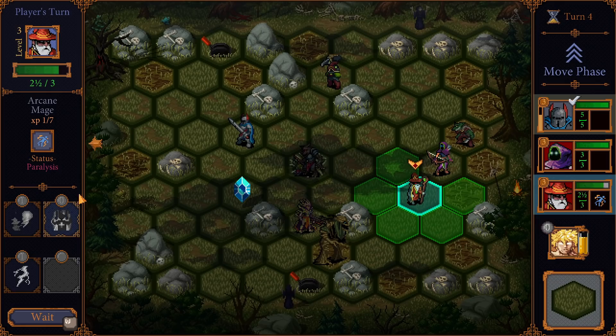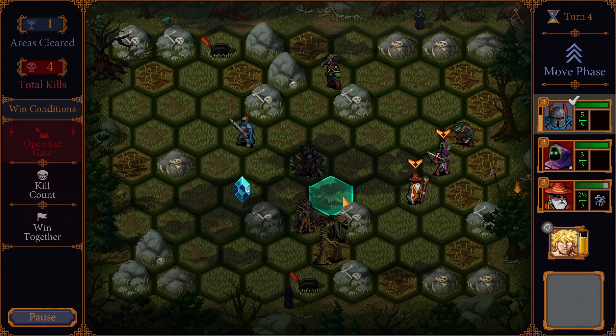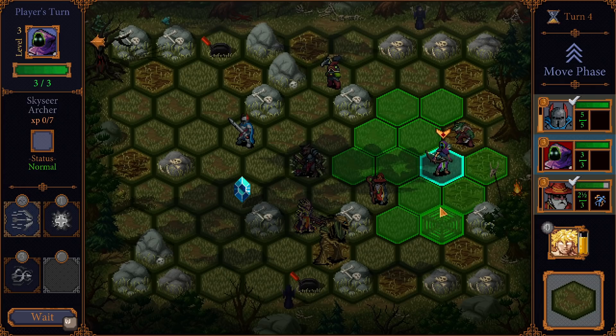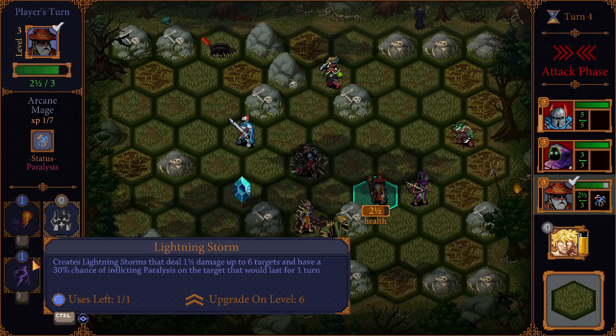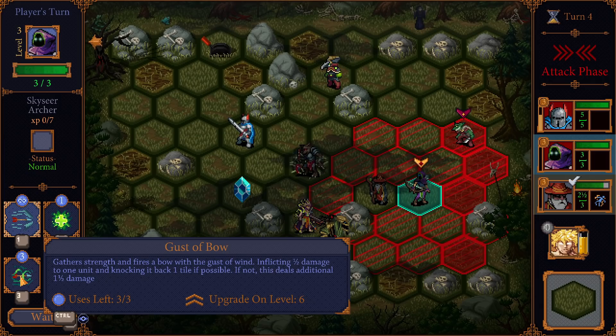Your attack does not have unlimited uses? So this mage is... Okay. Does this give an initial skill use to everything? If so, then maybe it's worth scooting over for. We got our ability back, we can't do anything on that one. We don't have any uses in that. Gathers the strength and fires a bow with a gust of wind inflicting half damage to one unit and knocking back one tile if possible - if not possible, does extra damage.